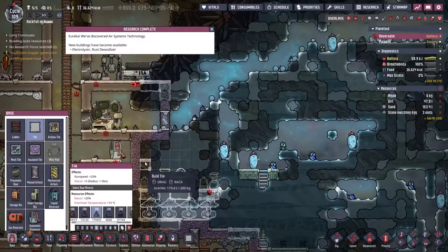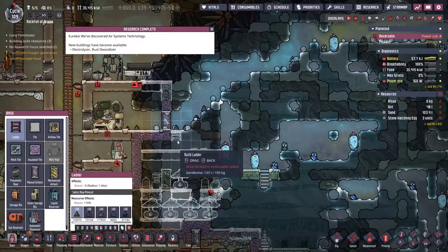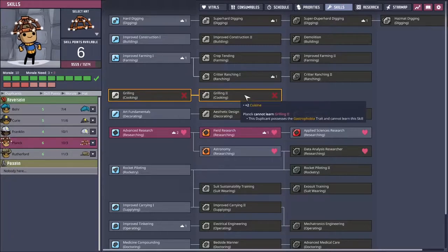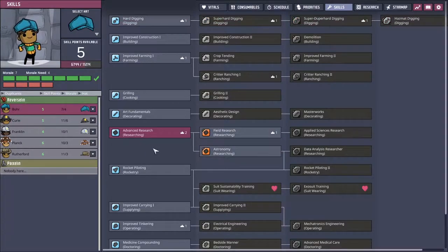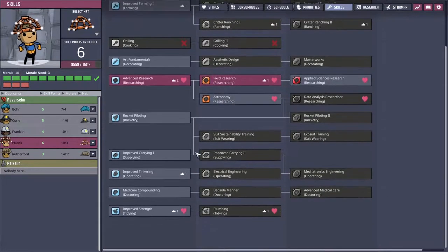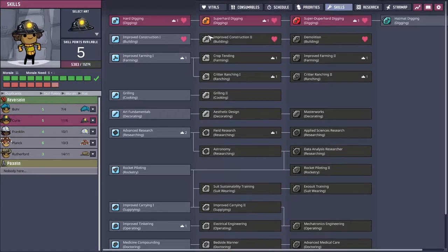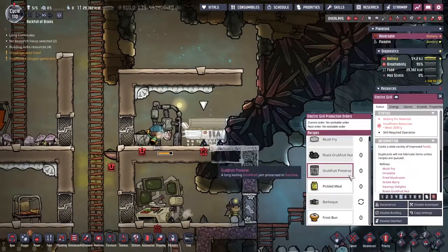I'll grab some granite across the top and make a little access way to get people to come along and dig this all out. My newly installed grill is telling me no one is good enough at cooking - do we not have someone who likes to cook? I think we should give Rutherford all his skill points. Is it gonna be Plank? He can't do it. Franklin? No, she's busy creating all the power - we need to save her from the eternal torment of the hamster wheel. It looks like it's gonna have to be Bored - he's doing the cooking anyway so that should be fine.